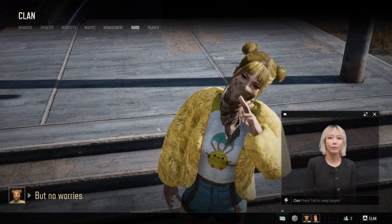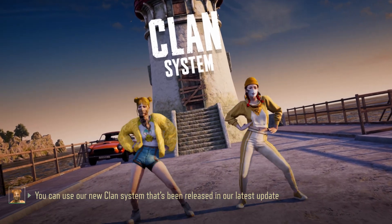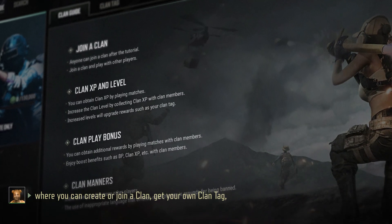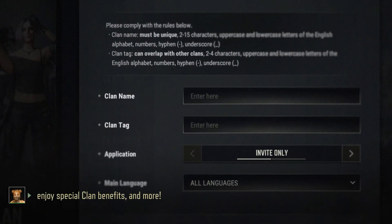But no worries. You can use our new clan system that's been released in our latest update, where you can create or join a clan, get your own clan tag, enjoy special clan benefits, and more.